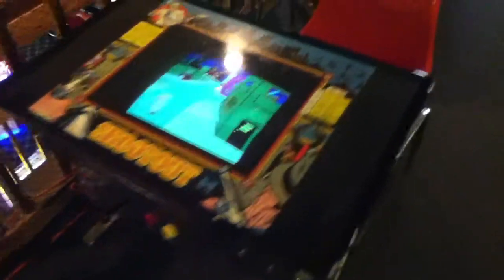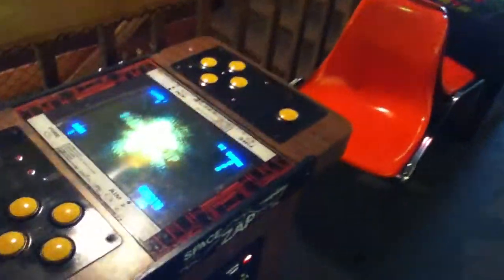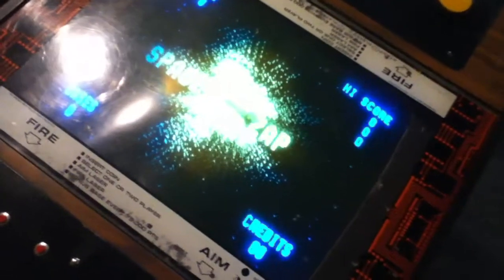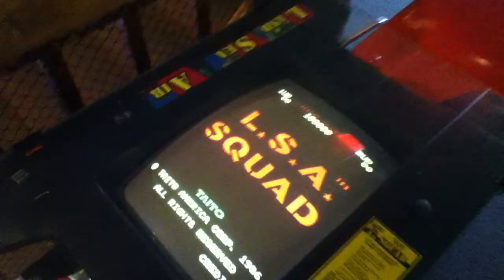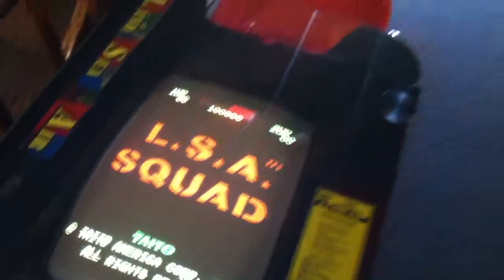I'm going to spin around and show off the cocktail tables. Here, once again, is Stratovox, one of the very first games with a digital voiceover. We have Data East — this is Shootout. This is a new one they've just put in recently from Bally Midway — this is Space Zap. You use a fire button and aim your laser tower; it's a really cool game. I've never seen it, let alone the cocktail. They also have the stand-up version. And here's LSA Squad — Land, Sea, and Air — from Taito, 1986.